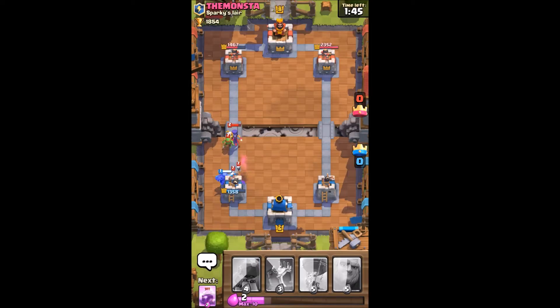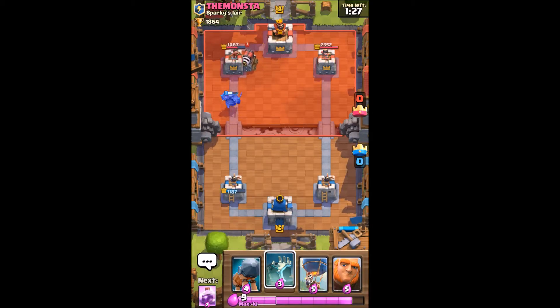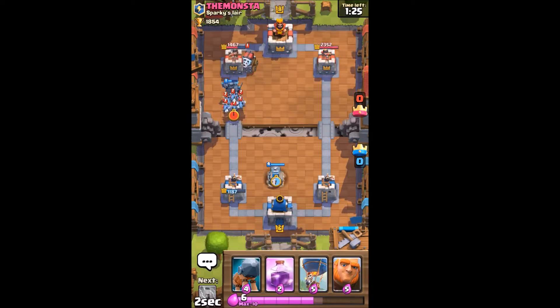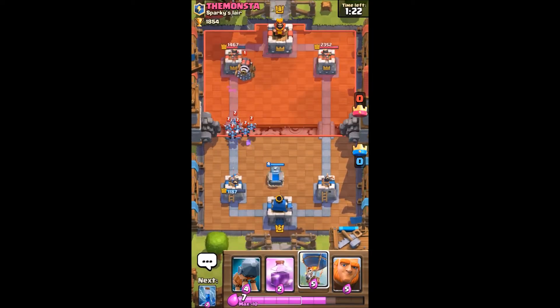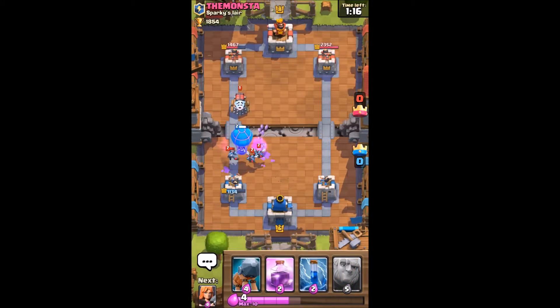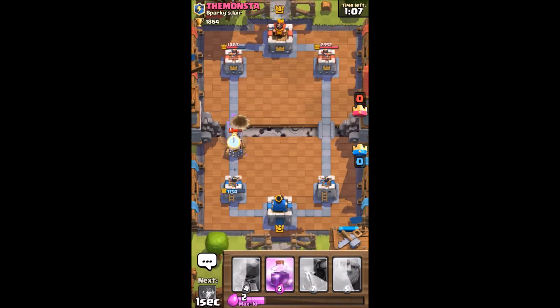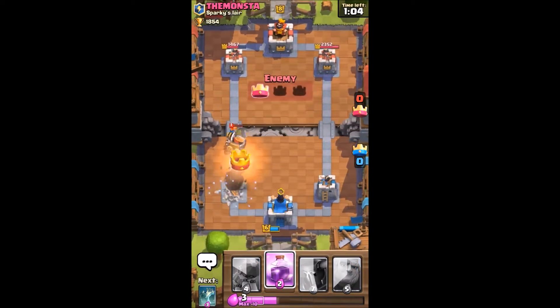So Pekka goes down defensively. Hopefully with the help of my tower I can take this out nice and easy. I expect a minion horde there — no minion horde. Oh, there's a minion horde. So I'm going to have to play my balloon defensively.